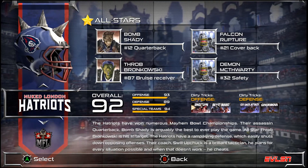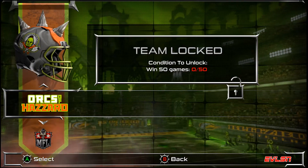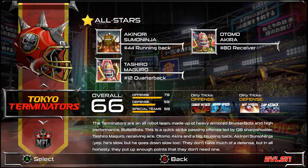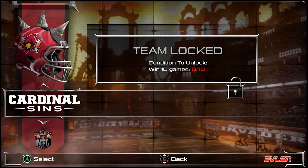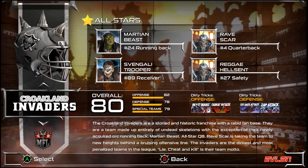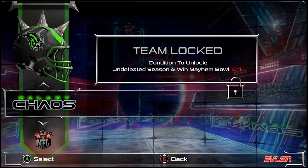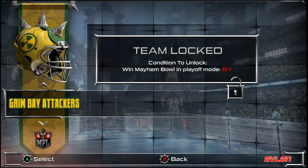Mutant Football League offers everything that the original version did, but updates it for a modern day feel. The original had 16 teams with 5 fields, and Mutant Football League has 18 teams with 18 fields. However, there are teams that are locked, and luckily you don't have to pay for them, but you do have to unlock them the old-fashioned way — by playing the game. The thresholds for the unlocks aren't that extreme and will keep you playing.